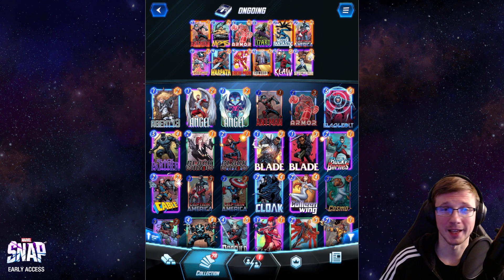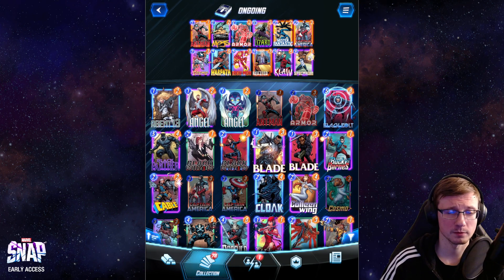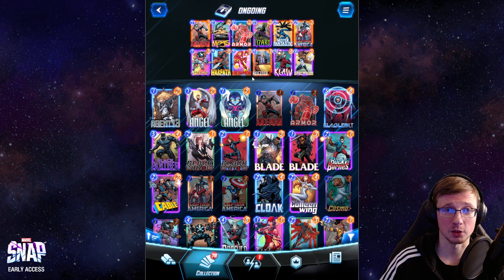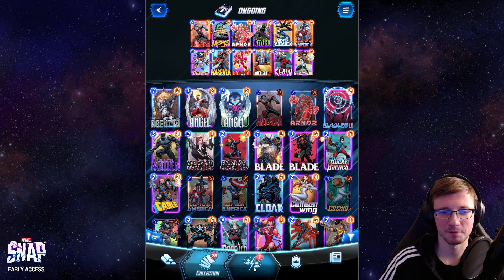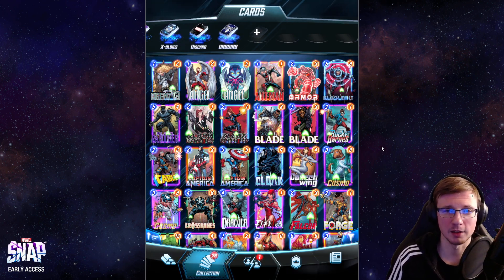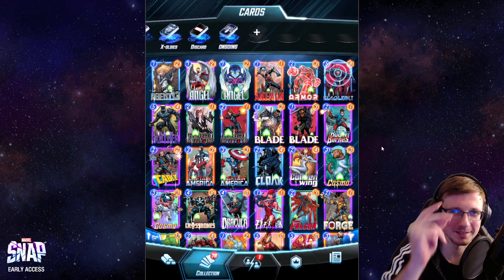A lot of people are playing Zoo, others are playing On-Reveal, so Ongoing is something fresh that feels really good to play. If you have all of these cards you can obviously replace some — you don't have to play the exact same deck. Maybe you don't have Mojo, you can replace it with something else like Scarlet Witch for some shenanigans, or Storm to lock down other locations. This is a pretty flexible deck with a lot of deck-building possibilities and it's something you can play on the ladder right now. Thanks for watching, make sure to check out my patch notes summary video and other guides. I'll see you guys in the next video — have a great day and keep on snapping!